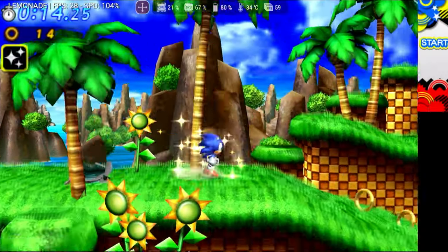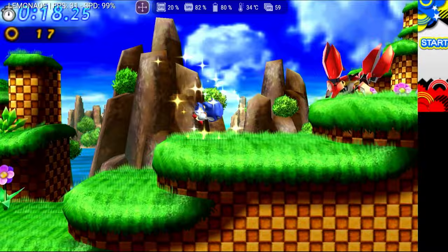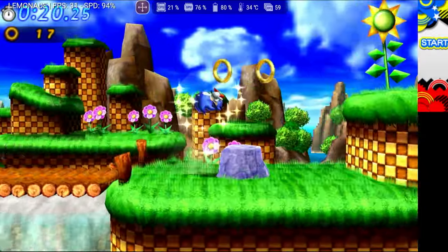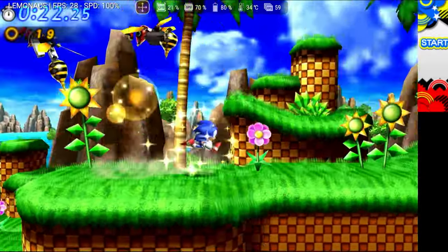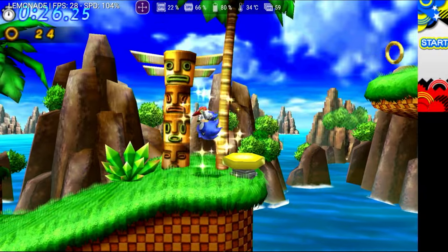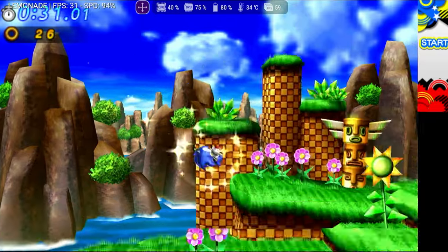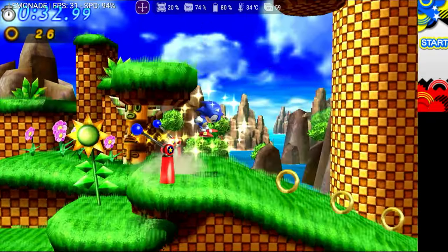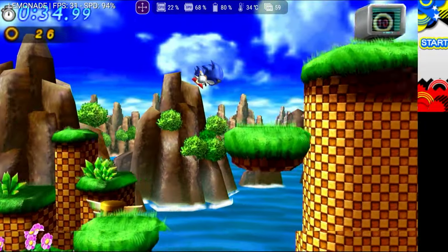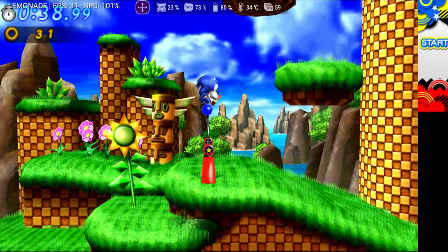Lastly, Sonic Generations exhibited noticeable input delay, along with a considerable time to compile the initial shaders. However, after this step, the game became playable. The application seems to be well optimized, especially in games like FIFA, which now runs without the need for configured hacks. By the middle of next week, I'll be comparing the new versions of Lemonade with the latest versions of Citra and Citra MMJ to determine which offers the best performance.